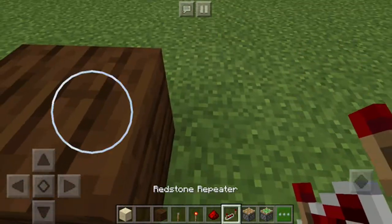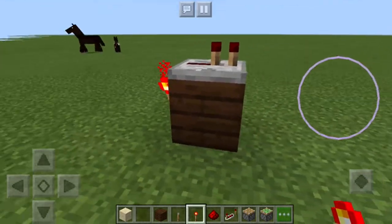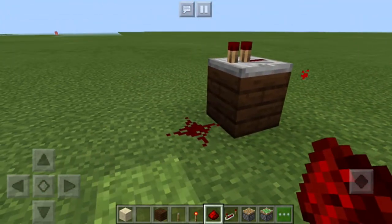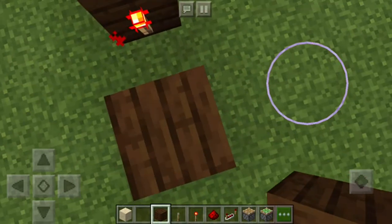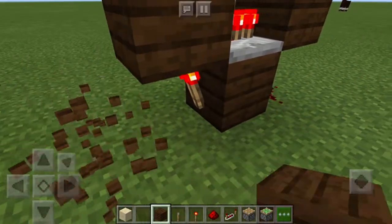The first step is to place your repeater. Then place your redstone torch, place redstone dust, place a block on top of that, and a block on top of that.